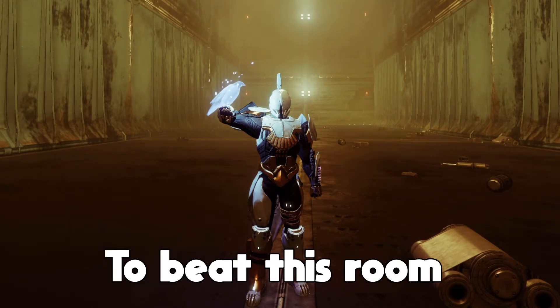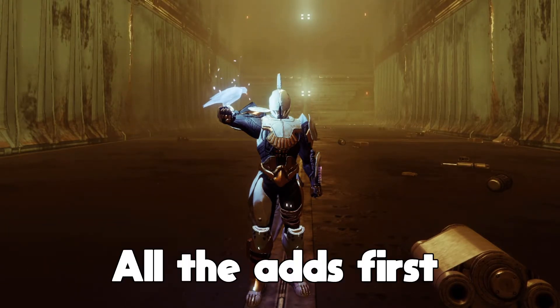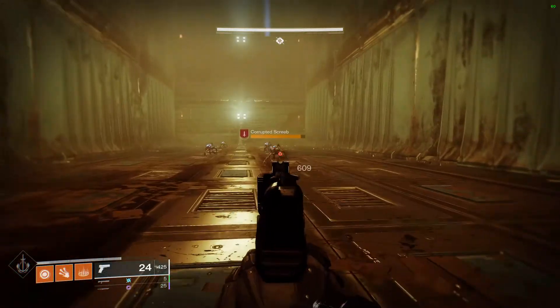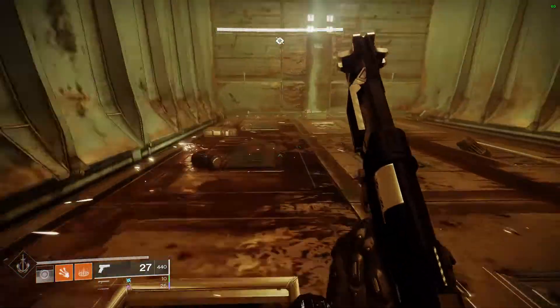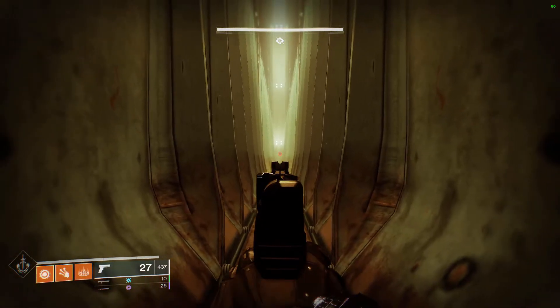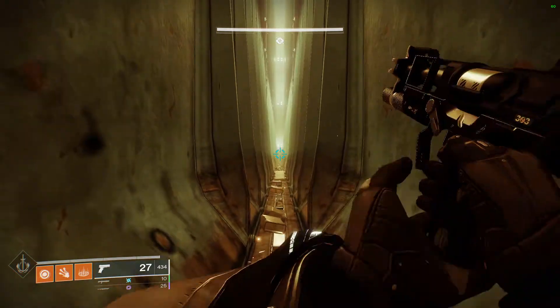The most effective way to beat this room that I found is by clearing all the adds first. Since I couldn't jump, finding the fuses was actually pretty difficult. If the walls got too close, I would run to the back wall and wait for them to open up again — a relatively well-known glitch for this encounter. It's very useful for solo runs, so I'd recommend researching it.